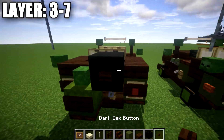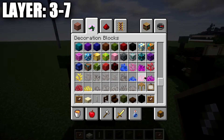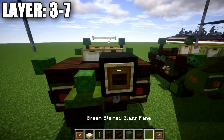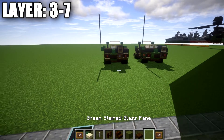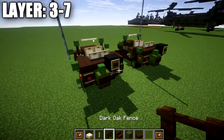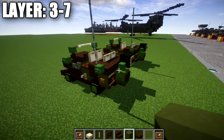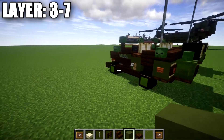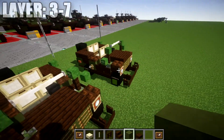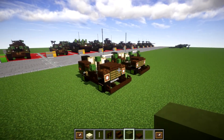Place a dark oak button coming off the side of the coal block, then place an item frame on the side of the block with a green glass pane in it for the spare tire — it doesn't look too far off from the real thing. If you want to keep it consistent, you can apply the same banner design to all wheels. The banner wheels look quite nice for this vehicle.